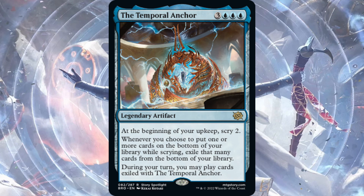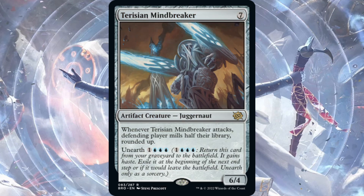The Temporal Anchor — three blue, three generic for a legendary artifact. That type matters a lot when talking about paying six for something. At the beginning of your upkeep, Scry 2. Whenever you choose to put one or more cards on the bottom of your library while Scrying, exile that many cards from the bottom of your library. During your turn you may play cards exiled with Temporal Anchor. Being an artifact means Powerstone tokens can pay for this. It's legendary so only one out, but this is a powerhouse — if it sticks it's going to be a game winner. Temporal Anchor is very good and should see play.